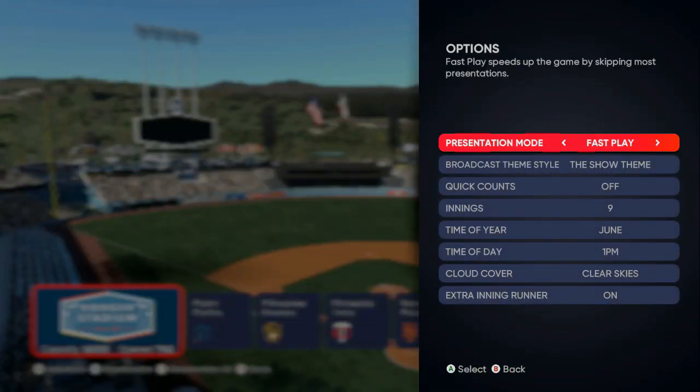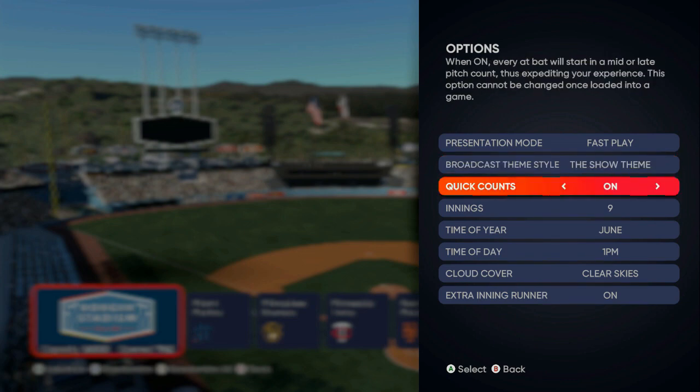From this screen it doesn't matter about the uniforms — just go to Enter. It doesn't matter about the stadium. You want Fast Play on and Quick Counts on. You want to start in one-and-one and three-and-one situations — that's going to help speed up the process. If you do 225 to 250 runs you will get 17,000 to 23,000 XP. The first time you do it they might give you a bump to 25,000–27,000 XP, but between 17,000 and 22,000 is what you should expect every time. That's 21 to 24 minutes depending on what you're doing.